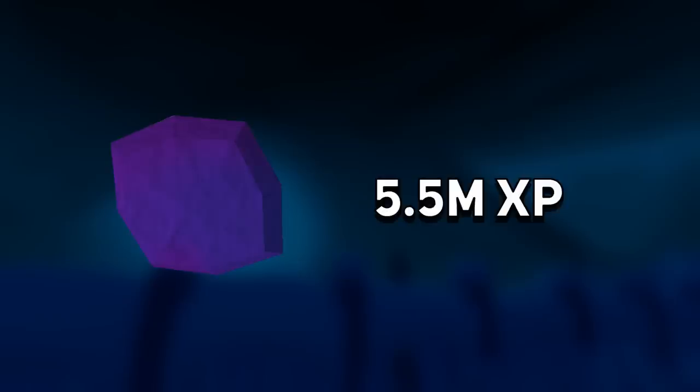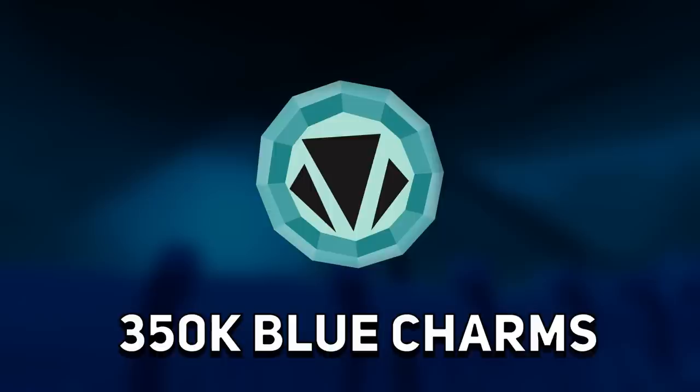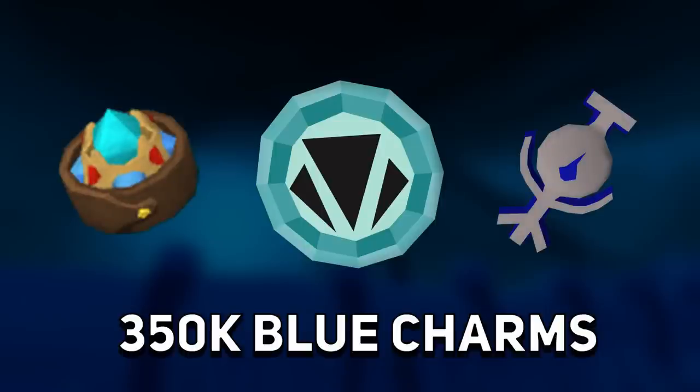The XP per hour isn't great, but it might be a good alternative for skills that don't really have a solid AFK option. I also gained some indirect XP in the form of supplies: uncut dragonstones made up about 5.5 million crafting XP, and I gained 350,000 of both blue and crimson charms, which is enough to get 200 million summoning XP twice over. The summoning focus and water talisman you also get from this boss really help in actually using the charms.